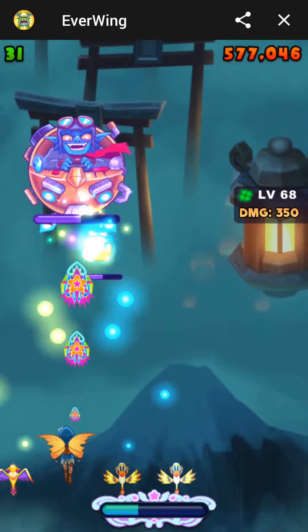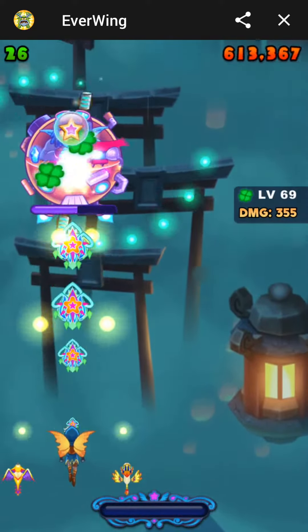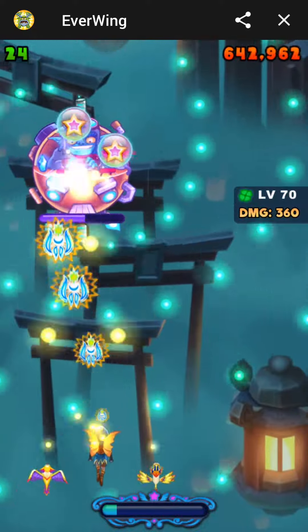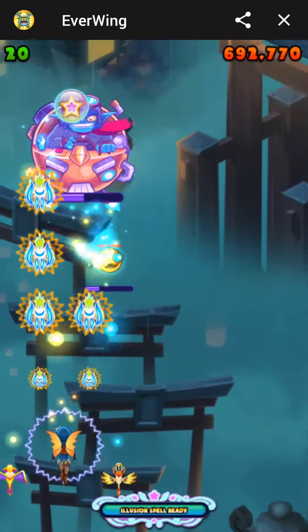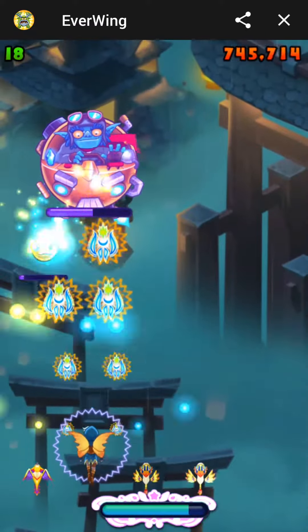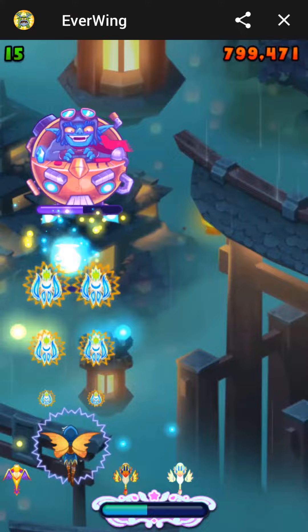His next attack is these little mech drones. If you don't kill them before they hit the bottom, they'll explode, so it's a good idea to take them out. Arcana is a lot better to use than Jade on this guy if there's no fireballs or minions or anything.